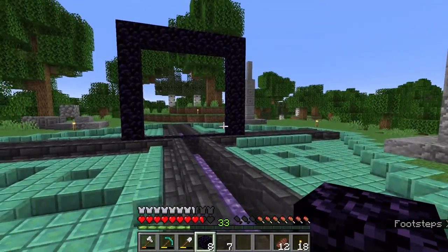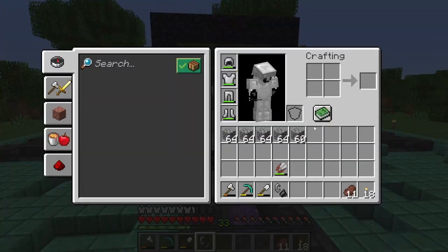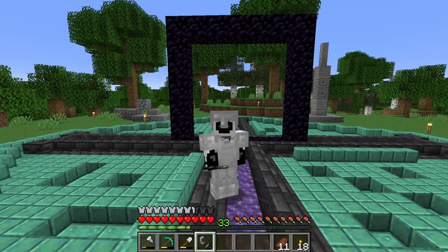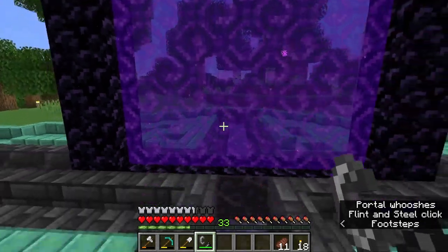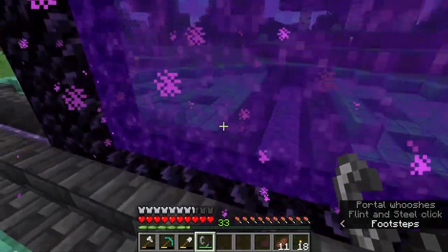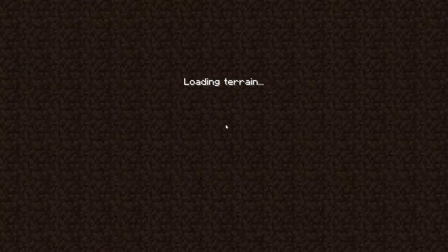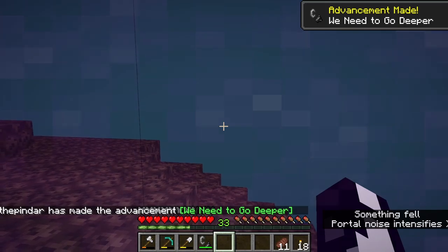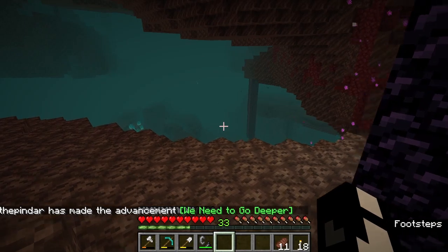Now that we have our nether portal set up, I think it's about time. I've got my flint and steel and a number of cobblestone. I think it's time to go and see what the nether is like in this world. Boom — and we're in! We need to go deeper. We are in a soul sand valley. Interesting. Very interesting.